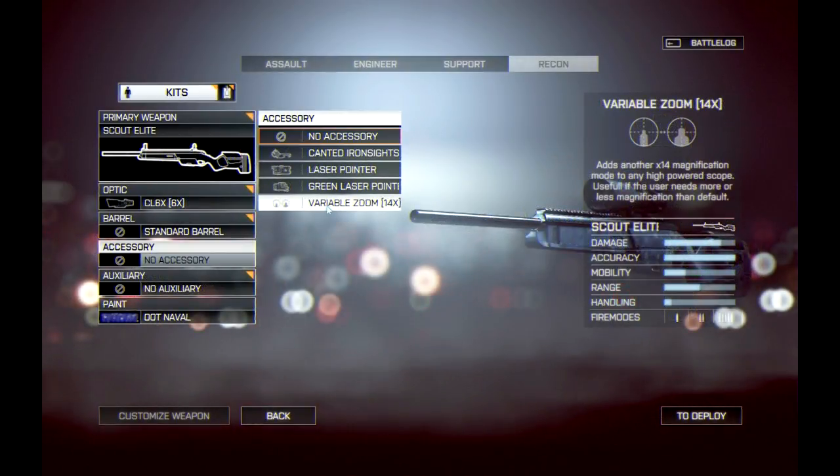Then we have the variable zoom 14x, available to sniper rifles, which gives you an additional 14x magnification mode to any high-powered scope — useful if the user needs more or less magnification than default. This will be a great addition for the recon class adapting between extreme long-range and close-quarter shooting. I also want to add, just in case any devs are watching: I hope you're working on a kill flash for the recon class. It's a little honeycomb attachment that screws onto the end of a sight and kills the flash from scope glint. Since scope glint is confirmed back in Battlefield 4, it would be great to have an accessory to counter that, even if it means trading off other attachments.